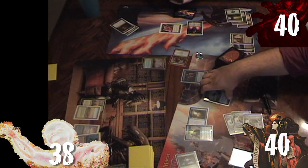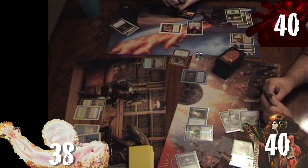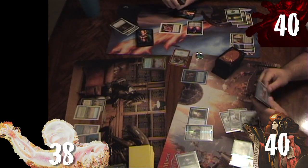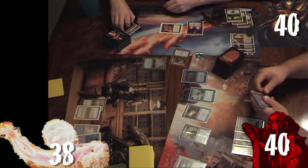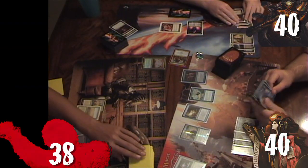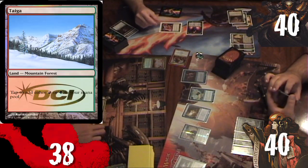No one responds to Teferi — notably not the control player Kyle, who is holding Hinder with all lands open. Ronnie untaps, draws Misdirection, then passes. Kyle draws Ancestral Vision, plays Taiga, and suspends the Ancestral Vision.